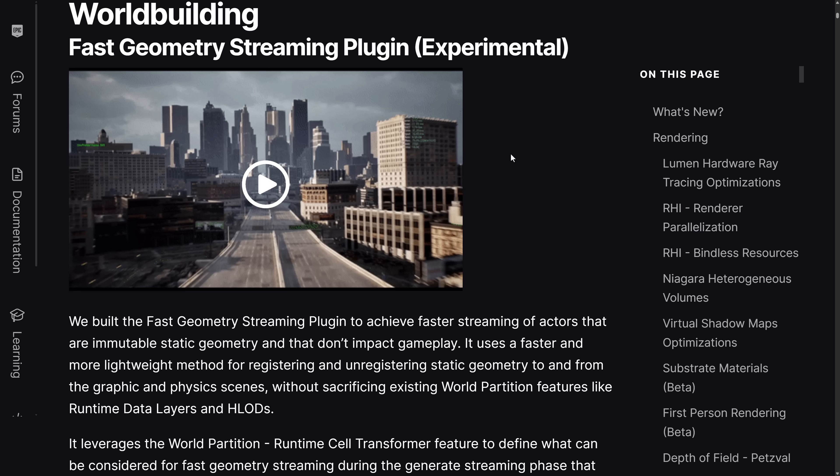I do have to point out that this is Unreal Engine 5.6 and it's experimental. That does not mean fast geometry streaming is going to be the savior for world traversal stuttering issues, because experimental doesn't even guarantee it will make it into Unreal Engine. Plus, as we saw early on with Nanite and Lumen, these things generally take a few releases to hit their stride. So this one isn't going to happen immediately, but it is in the works.